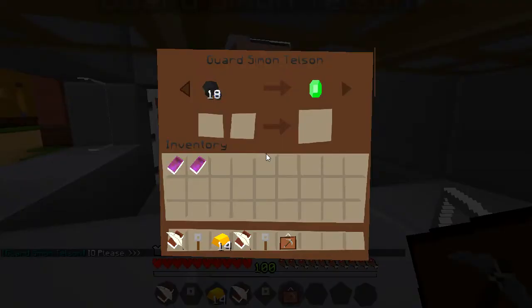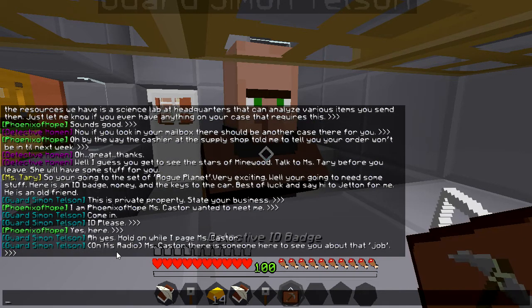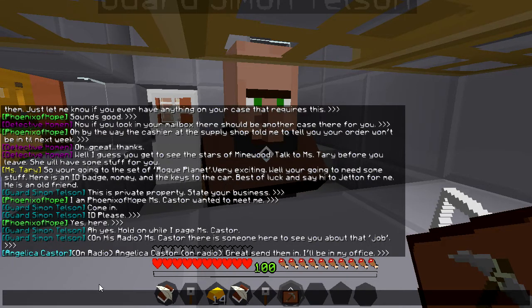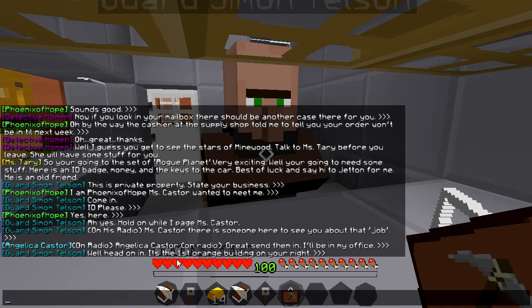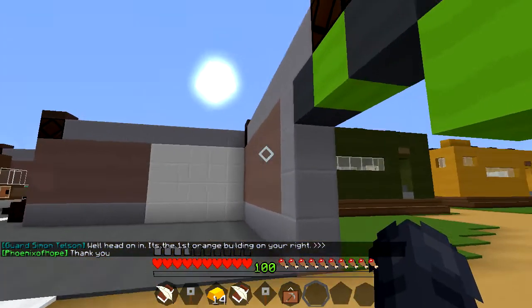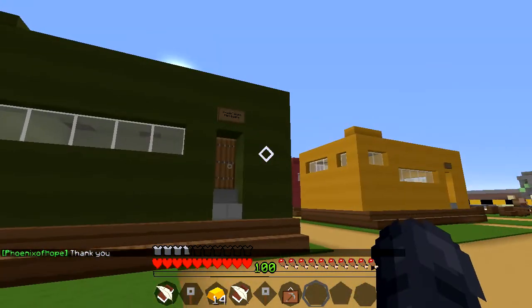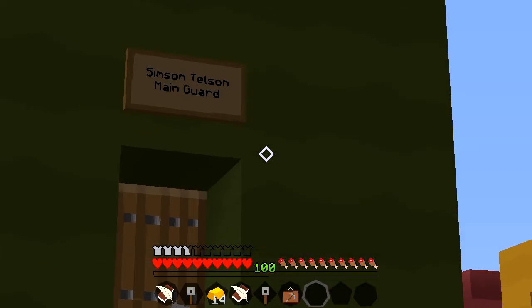Here you go. 'Ah yes — hold on while I page Miss Castor on the radio. Miss Castor, there is someone here to see you about that job.' On radio, Angelica Castor: 'Great, send them in — I'll be in my office.' 'Head on in — it's the first orange building on your right.' Thank you. Simpson Telson, main guard — Castor's office.